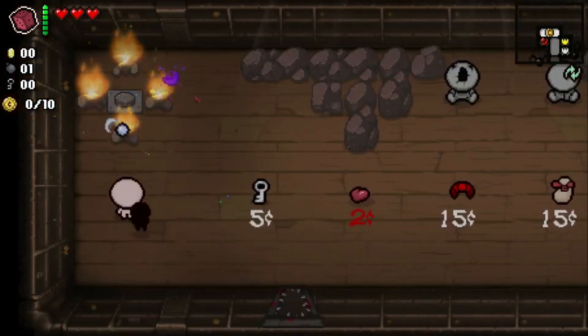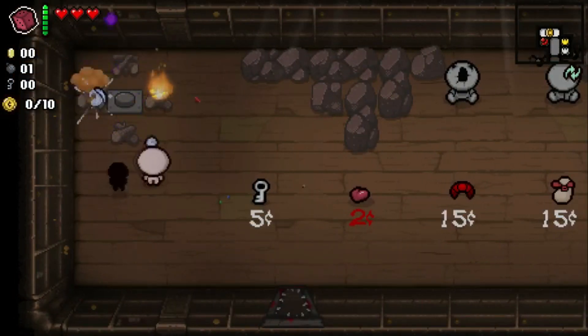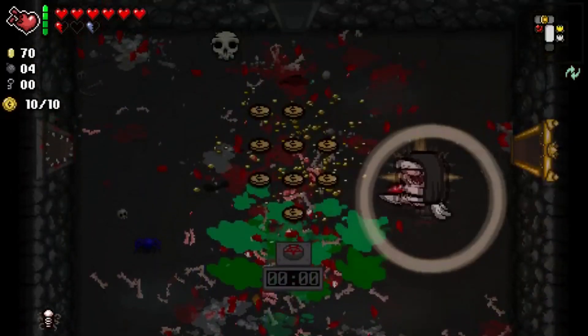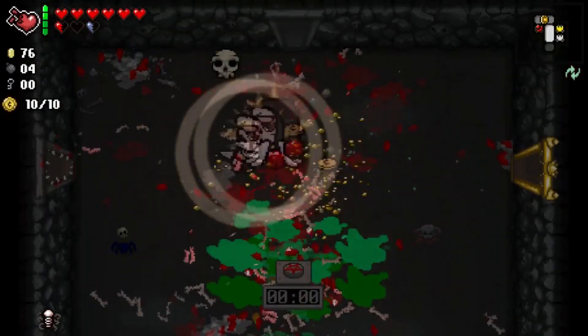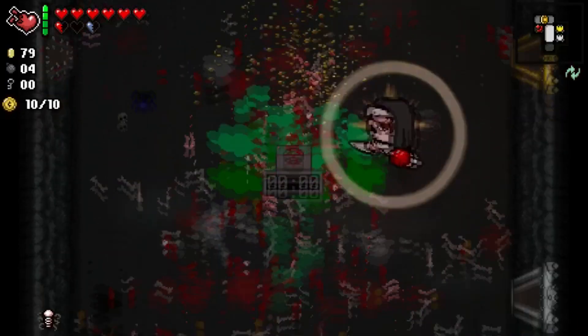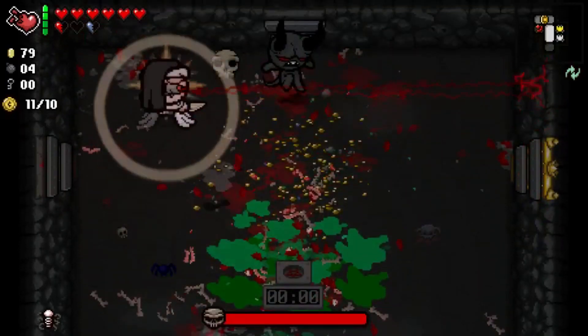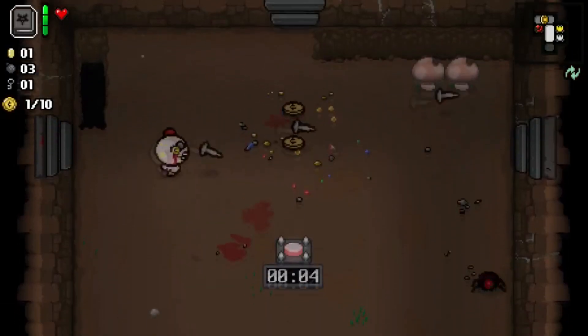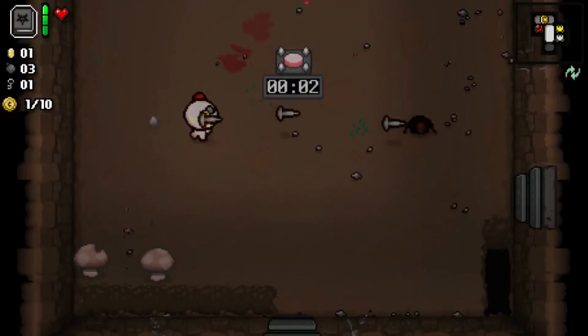There's one free item room, one locked item room, and a curse room, giving you plenty of opportunities to find upgrades. You only have to defeat ten waves to move on — eight normal and two boss waves — but you can choose to do an extra boss wave to open up the devil or angel room on that floor, further emphasizing Greed Mode's risk-reward aspect.